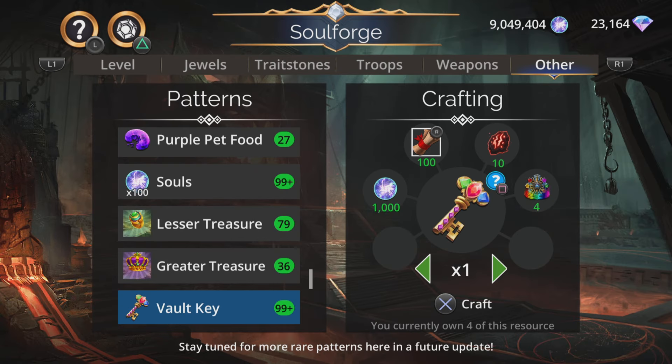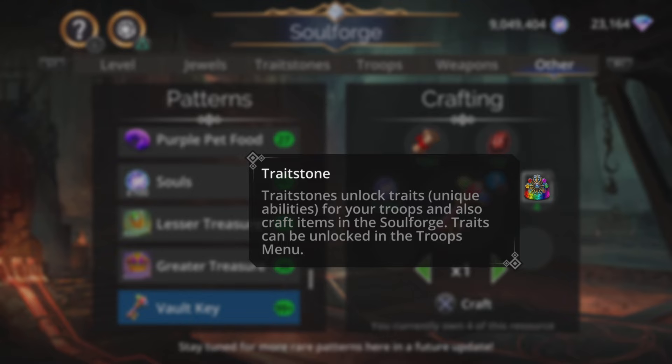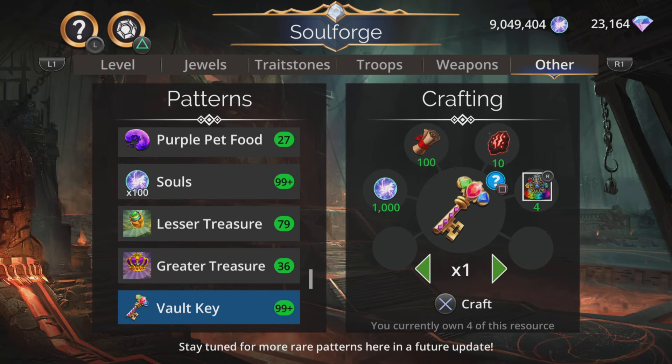You can use all excess treasure maps to get vault keys. But be a little bit careful with this, because I, for example, could craft 154 vault keys if I like — that is actually pretty nifty. A lot of people would just do that straight away, maybe without thinking about it. But be careful because you do need Cursed Runes — I'll call them Cursed Walnuts, officially Cursed Runes — and Celestial Traitstones to craft a vault key at the same time.